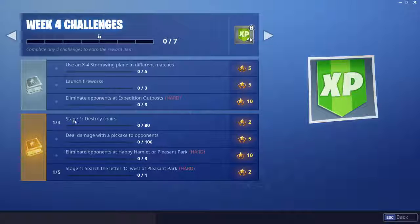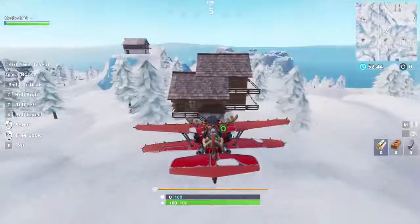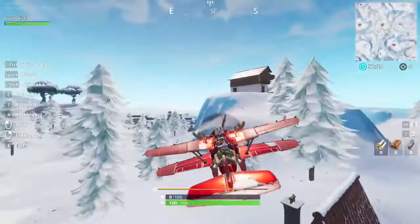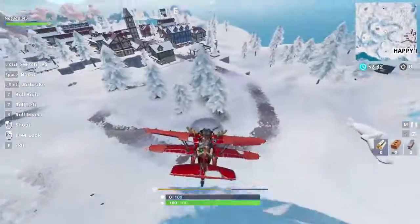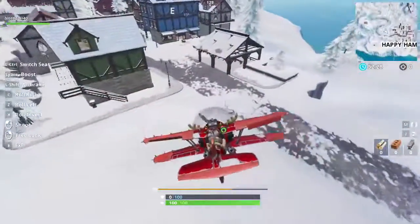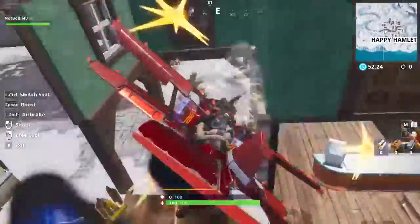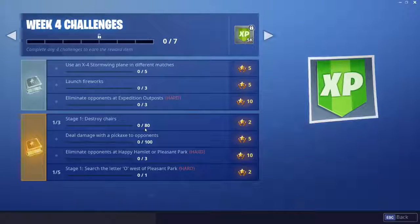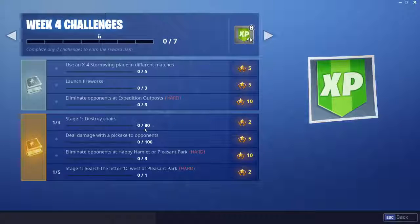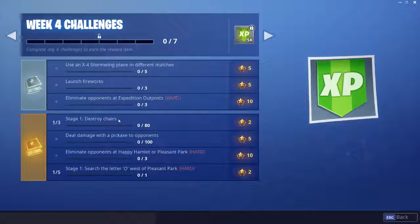Next up we have the first paid Battle Pass challenge which is stage 1 - destroy chairs. So you gotta destroy 80 chairs and there is a lot of places on the map that have chairs. A fast way to destroy chairs is to just get a plane and fly through different buildings, because most buildings would have chairs. And once you press space - the boost key on your keyboard or controller - you would be destroying the entire house including all the chairs or all the furniture in it. This makes this challenge super easy. You can literally just go to Tilted Towers, you can go to the motel, you can go to Lazy Links - there is chairs everywhere around the map.